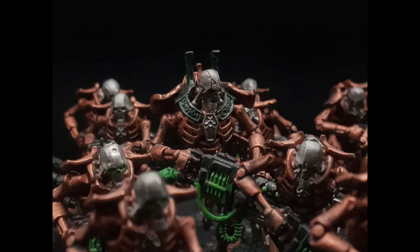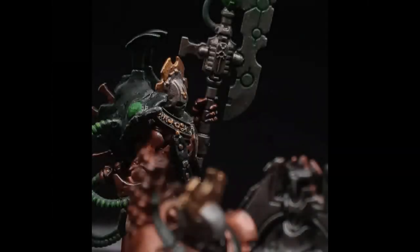Due to this alliance with the Crypteks, the tomb world systems of the Ogdebek were reinforced with triple-layer backup systems to protect its legions during the Great Sleep. The Ogdebek were a small dynasty without much power before the Great Sleep, but due to their superior backup systems their legions have arisen in better condition than most other dynasties, meaning the Ogdebek now have more power than they did previously.